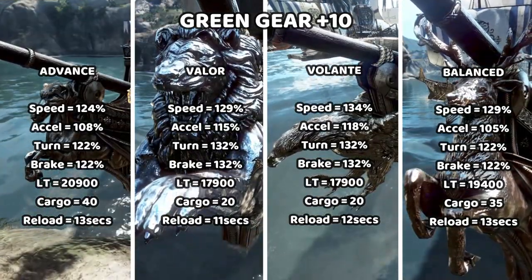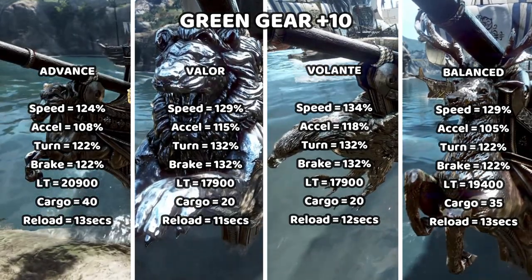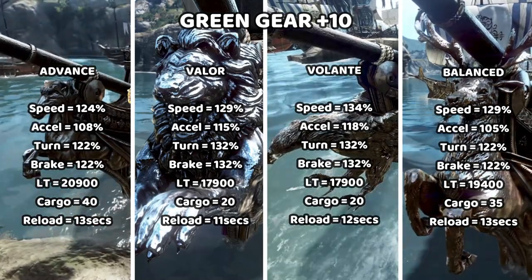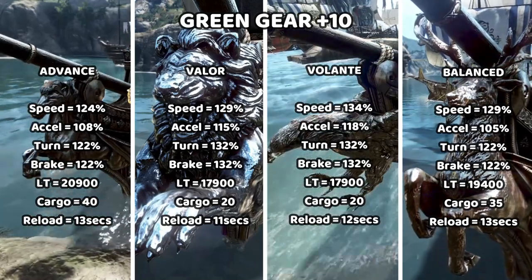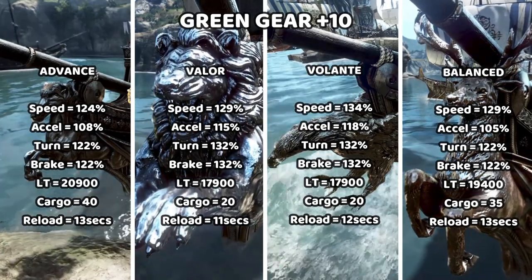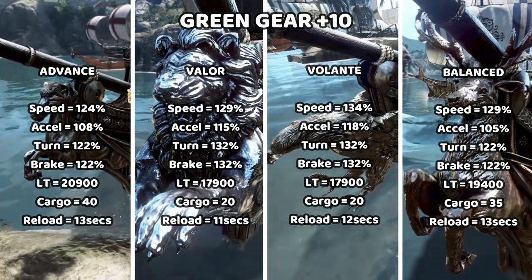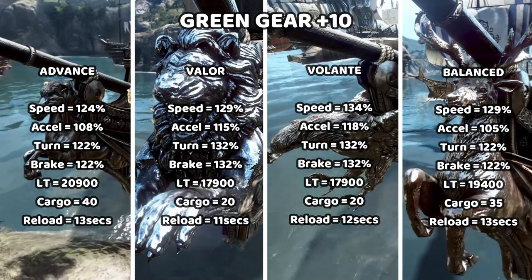With plus 10 green gear, purchasable in Lima, the stats change. Advance becomes 124 speed, 108 axle, 122 turn and brake, with 20,900 weight and high cargo space. Balance becomes 129 speed, 105 axle, 122 turn and brake, 19,400 weight, 35 cargo space, and 30-second reload time. Volante becomes 134 speed — the fastest — 118 axle, 132 turn and brake, but weight drops significantly to 17,900 with only 20 cargo space.